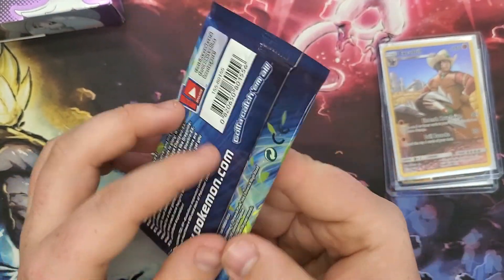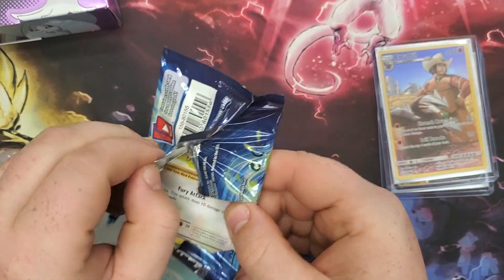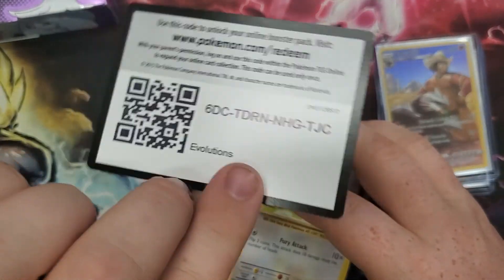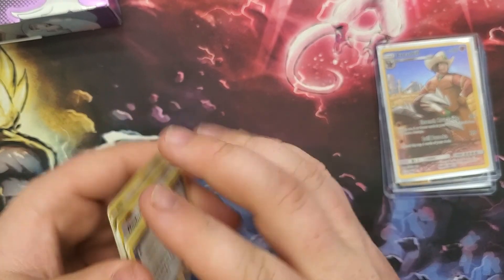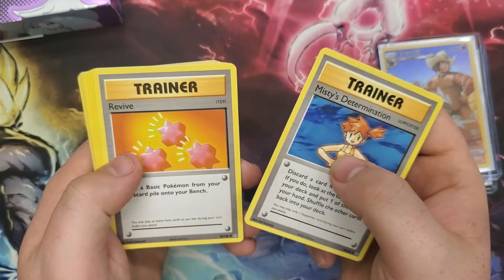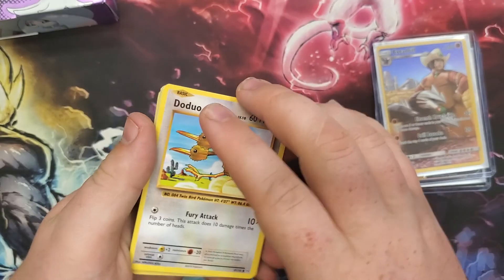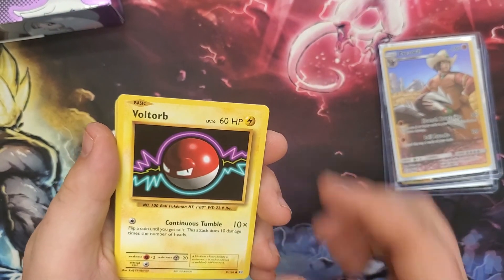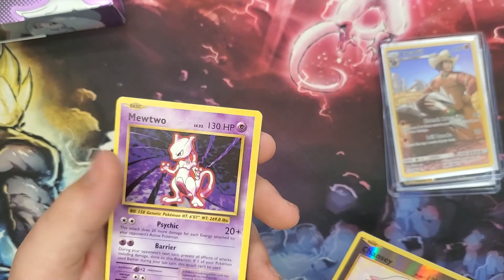Alright, Evolutions — that's what we want. Trying to pull Charizard; I still need the Full Art Mega Charizard for my collection. Code card's in the wrong place again — this is Evolutions. Three from the back: Misty's Determination, Revive, Haunter, Doduo, Staryu, Fairy Energy, Voltorb, Tangela, Reverse Chansey, and a non-holo Rare Mewtwo.